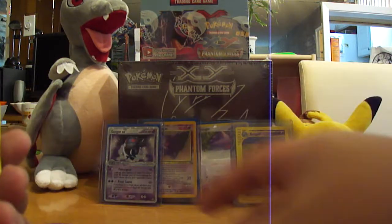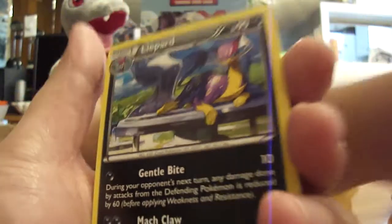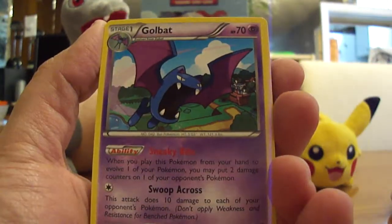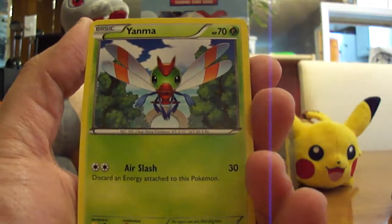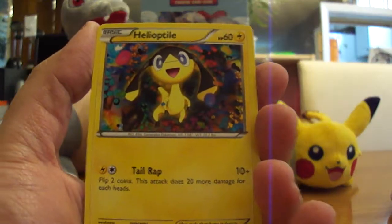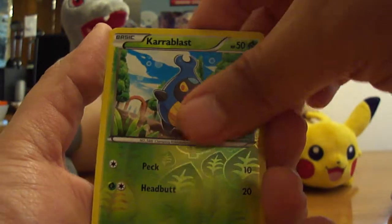I think we got our first Ultra Rare! So we got a Lippard, a Golbat, Wobbuffet, a Poochyena, a Yanma, a Spiro, a Helioptile, a Murkrow, and a Carablast.